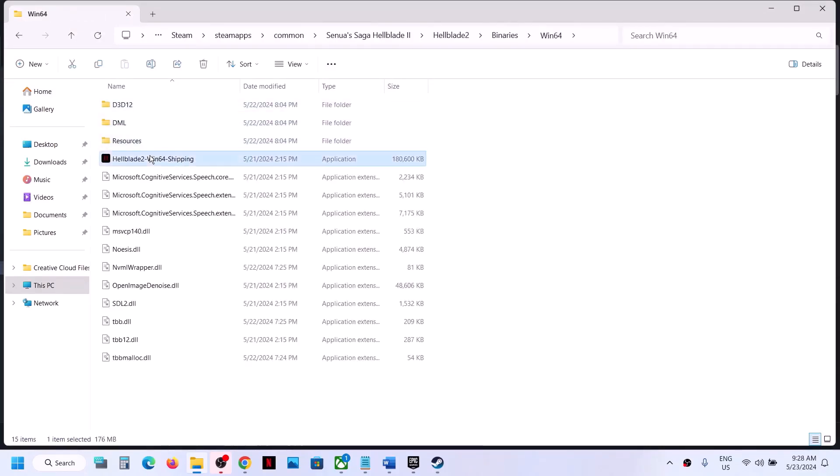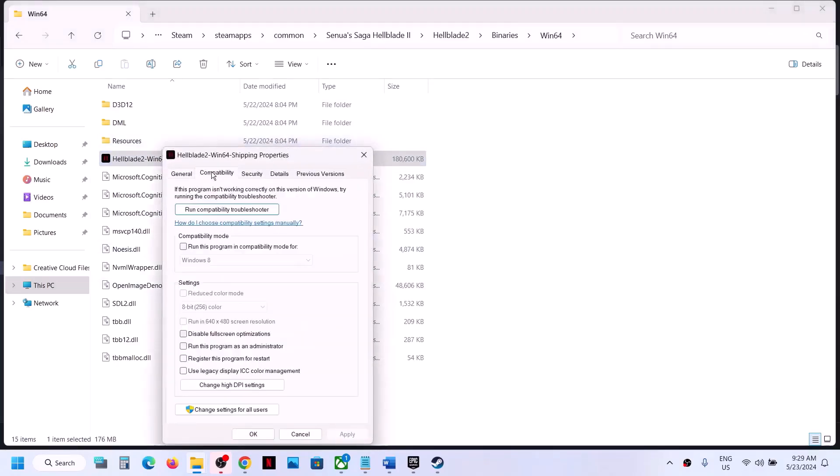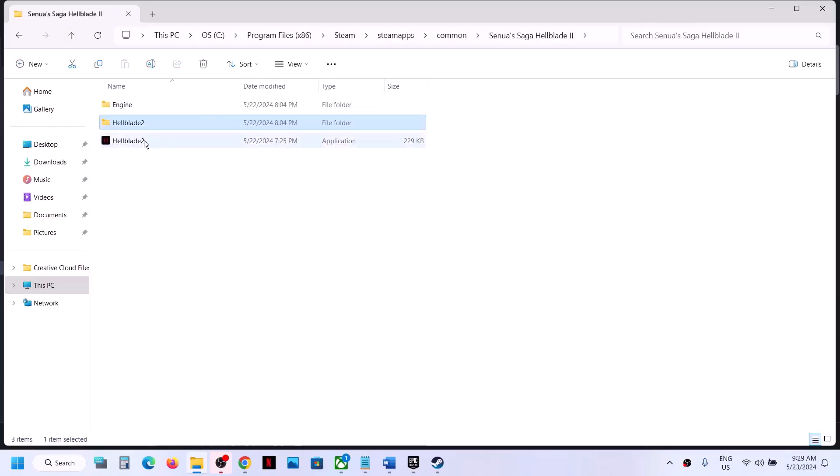Then open the Hellblade 2 folder, go to Binaries, then Win64, and right-click on the exe file there. Select Properties and put a check on the box that says 'Run this program as an administrator.' You can then launch the game from this folder instead of launching from Steam — just double-click the exe to launch.